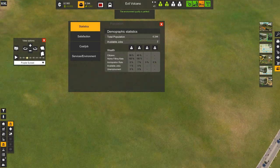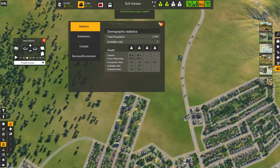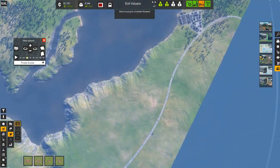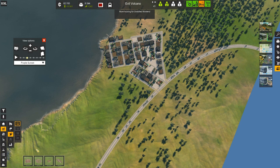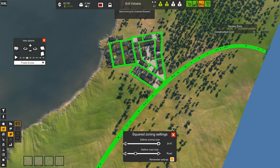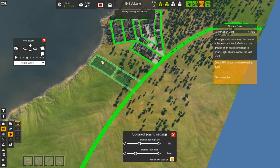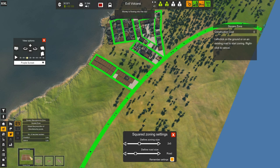We're actually spilling into the unemployment for the skilled workers down here, so I actually need more office jobs. Heavy manufacturing is number one first. I'm not positive if it actually needs to be by the heavy industry, but I think it does need to be within a certain range, so I'm just gonna go ahead and place it over here. That blue line does not look straight so we're gonna go this way and do something like that — this creates jobs for both unskilled and skilled workers, which is nice.